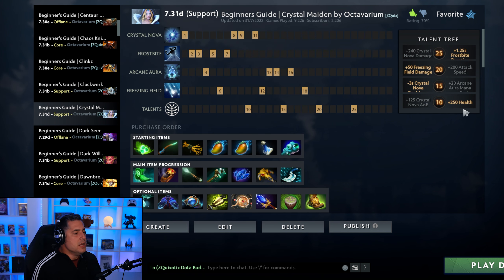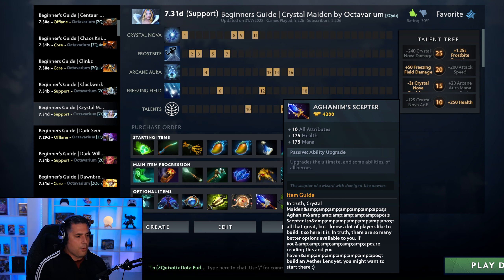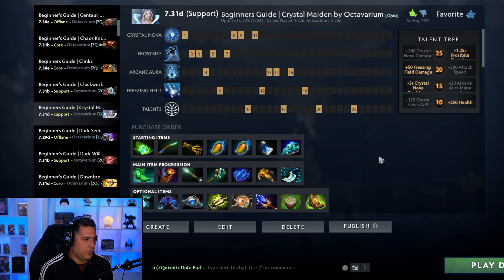Plus you have a level 10 talent that gives you 250 HP. So the new way to build Crystal Maiden is as this blinking ultimate initiator, which is cool to see because traditionally she's been this backline caster that just dies all the time. Now she's a significant part of team fights — it's a much more active way of playing Crystal Maiden. If you're having a super long game then Aghanim's Scepter is the extension of the build. I did do a complete beginner's guide on Crystal Maiden if you're brand new to the hero. But regardless, that's the new way to play Crystal Maiden — thank you so much for watching and we'll see you in the next Dota 2 video.